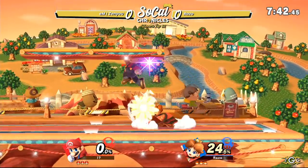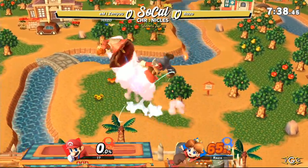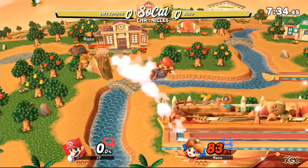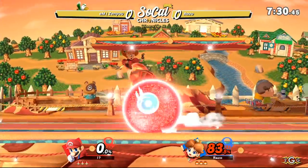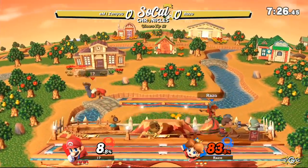We're gonna go ahead and get this underway. Sarasa Land versus the Mushroom Kingdom right here. And so far, Zenyu has not been touched — Daisy not being able to put his hands or booty onto Mario. I'm sure Luigi appreciates that.